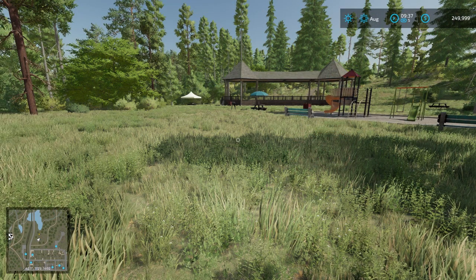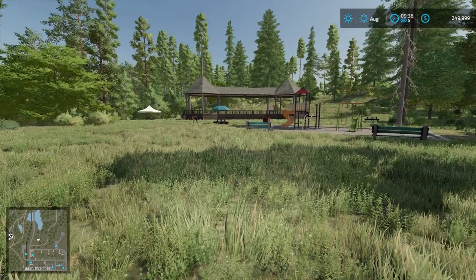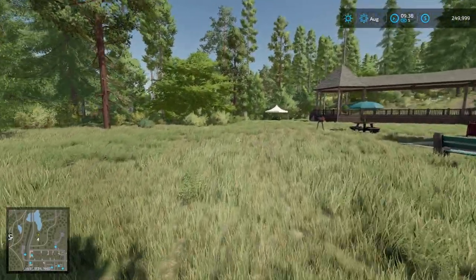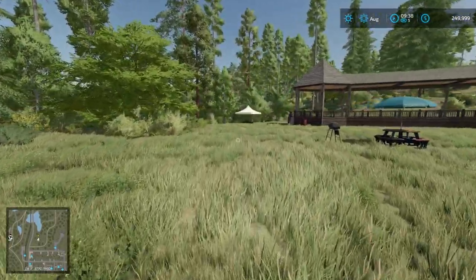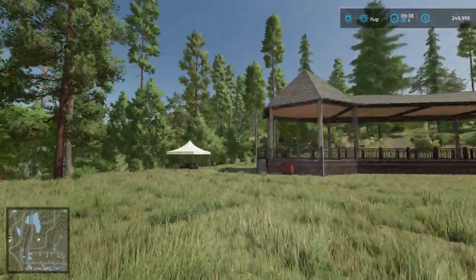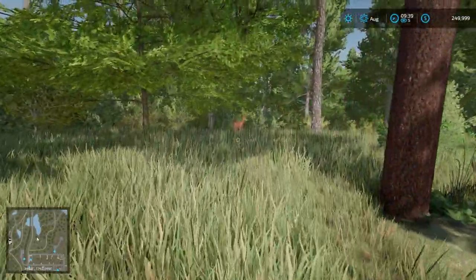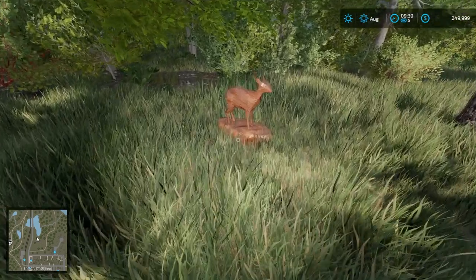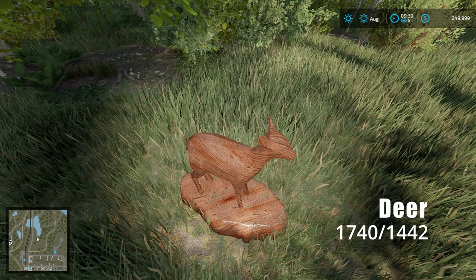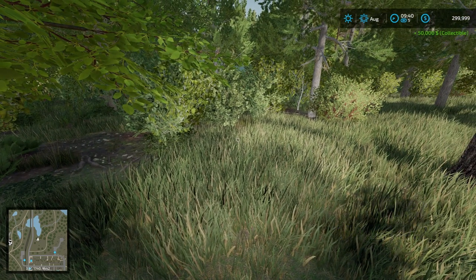Our next collectible isn't far from the last one. Just walk north of town and you'll find a little playground with swing sets, a gazebo, and a picnic tent. Off to the left of the playground, you will find the Deer sculpture at coordinates 1740, 1442.